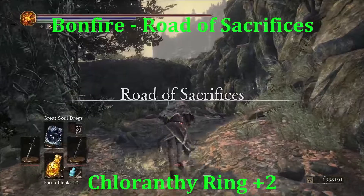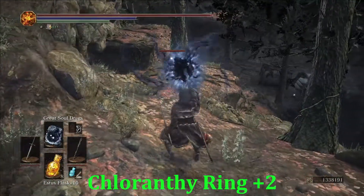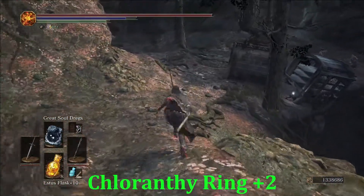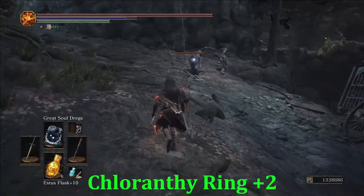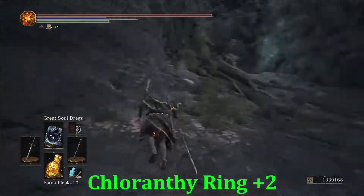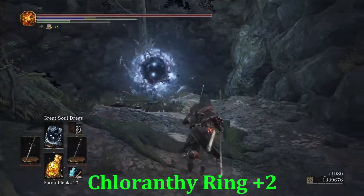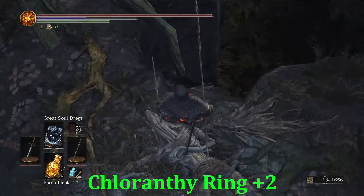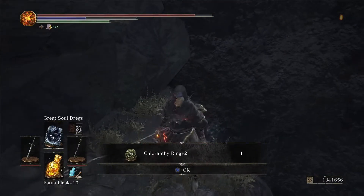Our next ring is the Florenthy Ring Plus Two. Come back to Road of Sacrifices, pick these guys off — no big deal at this point. Up at the storyteller caster, where we normally dropped off to the right, this time we're going to drop off to the left. Make sure you kill him before he calls everybody. And there we go — Florenthy Ring Plus Two.